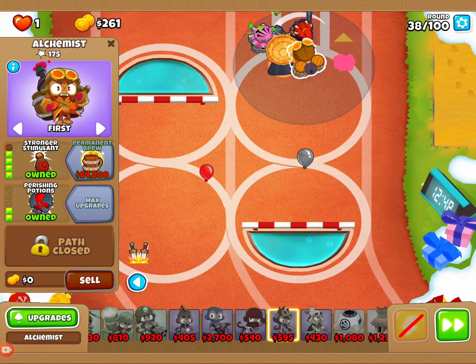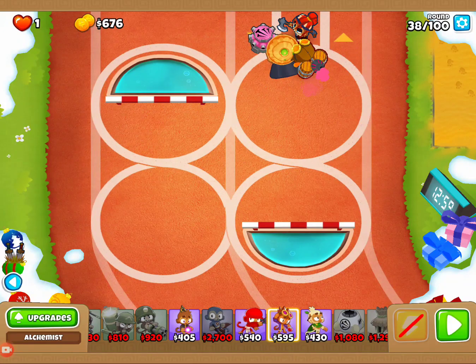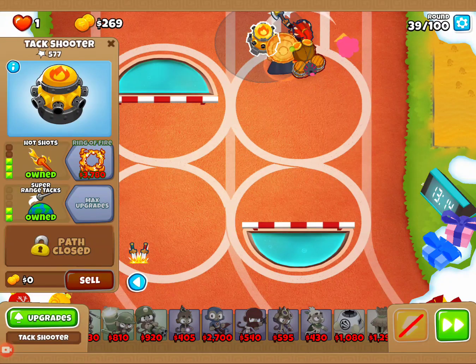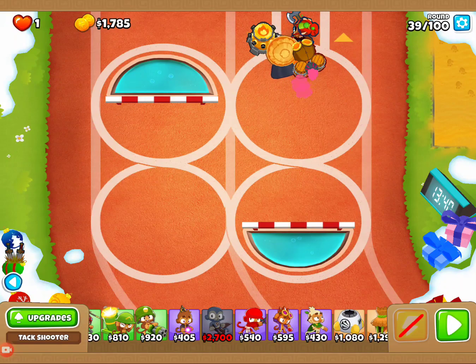We have our Stronger Stimulant. Finally, we're going to go ahead and take our tack shooter up to a 3-2-0. Now we're just going to wait and save some money. Once we hit 40, we're going to go ahead and launch Sauda's ability as soon as we start it.